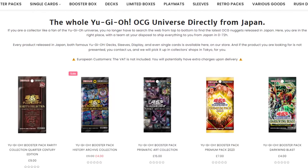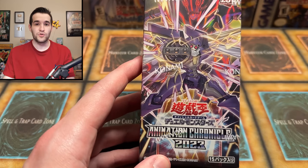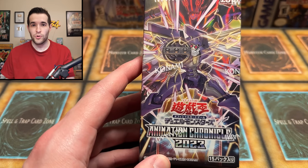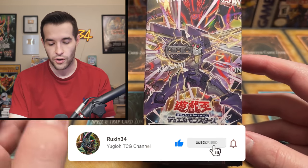I got these sent to me by Yu-Gi-Market, so if you guys want to grab some OCG product as well, go check out my link down below. We're going to attempt to pull that 25th Anniversary just like we did in Duelist Nexus. Before we get into it, we will be giving away every card that we pull in this video, including that quarter century rare if we can pull it. Just like the video, be subscribed, turn on notifications, let me know down below.